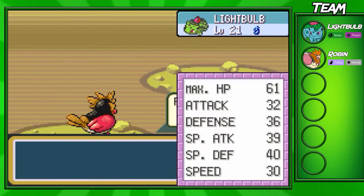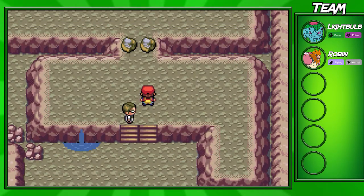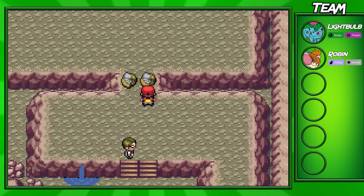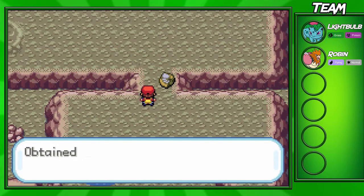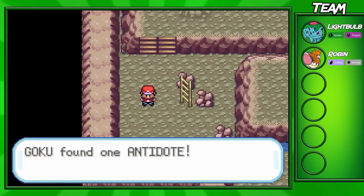Ivysaur goes up to level 21 - not gonna learn Razor Leaf just yet. Once it learns Razor Leaf I'll probably get rid of Vine Whip or maybe even Bullet Seed. Anyway, we get a choice between two fossils here. It doesn't matter which one you choose as far as the outcome goes, but you can get a Helix Fossil or a Dome Fossil. I'm gonna choose the Dome Fossil because it turns into Kabutops later on, and I prefer Kabutops over Omanyte any day. You can also grab an Antidote over here.